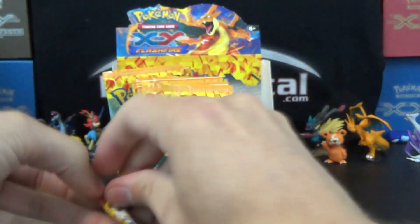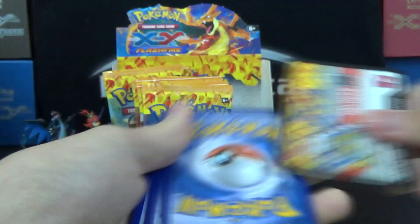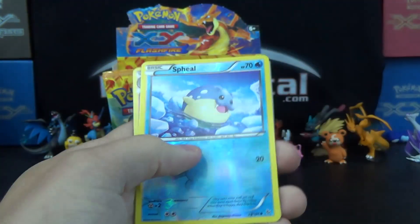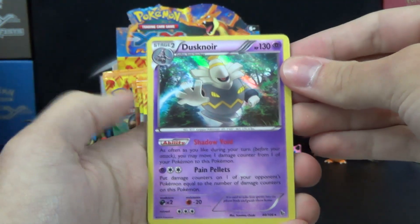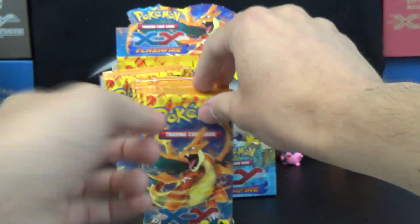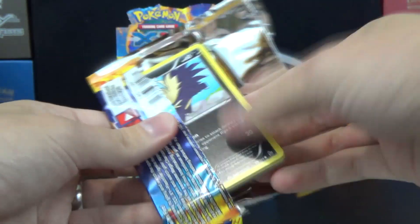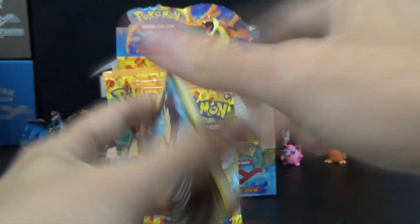So we've got our Ultra Rare, so we can actually get a little quicker right away then. I just want to always have the suspense of at least the first Ultra Rare here. Steal Reverse and a Hollow Dusknoir with Shadow Void — or Ability, excuse me — the Attack Pain Pellets. I can't talk again. Now you go back to school and relearn English. Oh well.